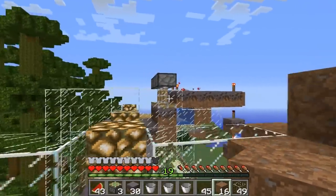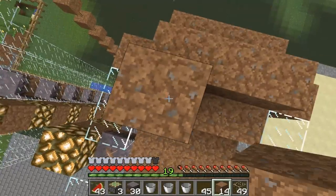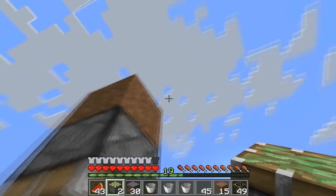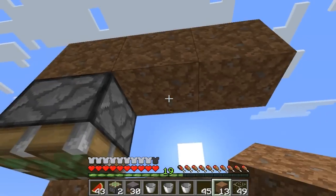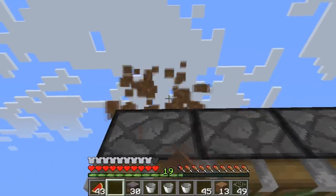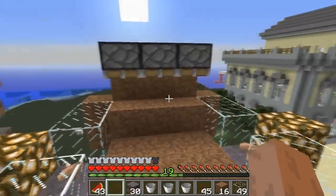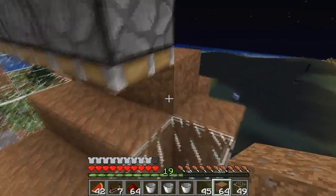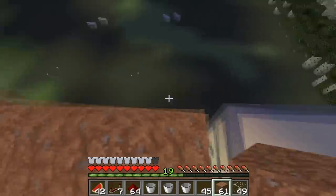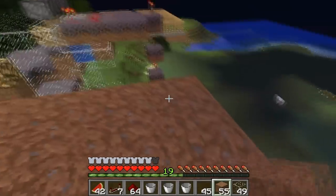We have these sticky pistons pointing downwards. So this block is going to be where the arm is, and then this block is going to be the body of the piston — so we have to place it downwards from that block. We want to have three of them pointing downwards, and then we can destroy these top dirt blocks. We're now going to build the platform that will hold our redstone wiring, and we want to make this platform four by three blocks with an extra block at the end.